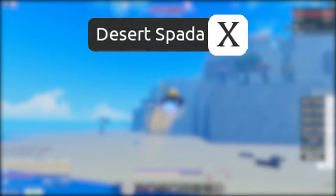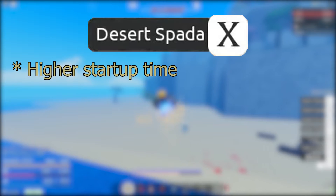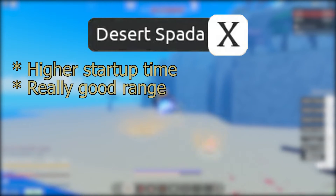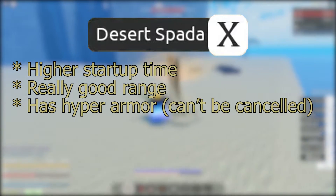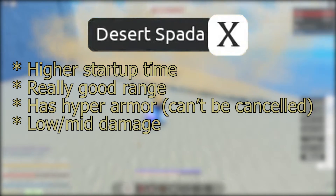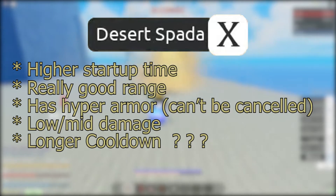This move does have quite a bit of startup, but it definitely makes up for it with the amount of range it has. It has hyper armor so the move can't be cancelled, it deals pretty low damage, and I assume it'll probably have a higher cooldown in game. This move is also a guard break.